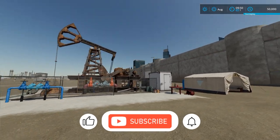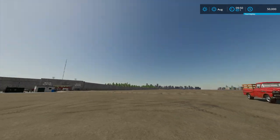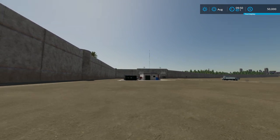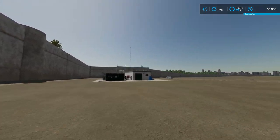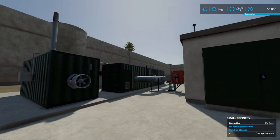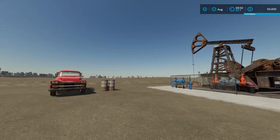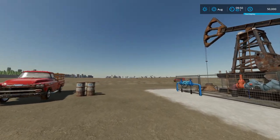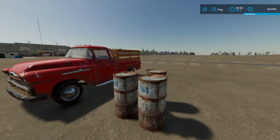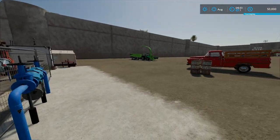Right now, all we own is this small rig here that's producing the crude oil, pumping it out of the ground. Then we can run it down here to this other piece of equipment to turn it into diesel or motor oil and different other byproducts. Right now the highest price is diesel, so that is what we're going to make. We're starting with only $50,000, so we don't have much money to do much more. But we do have to buy these empty oil barrels to bottle it up and take to our production plant.